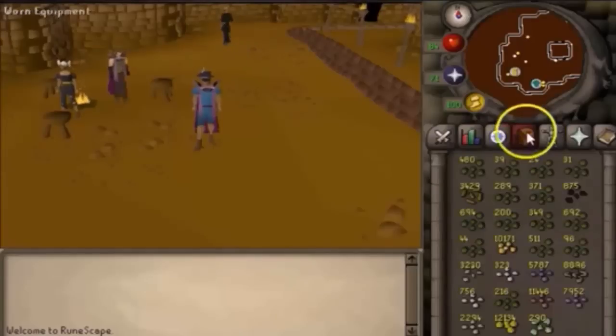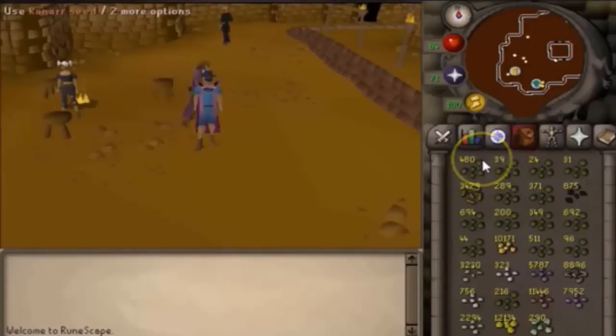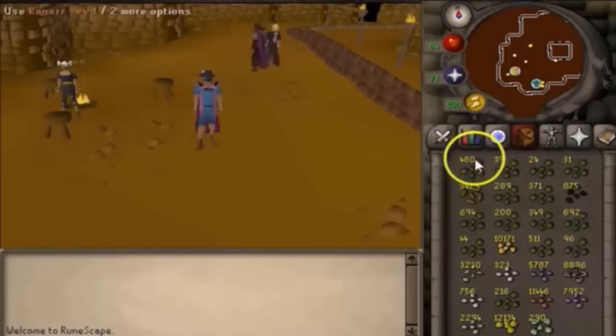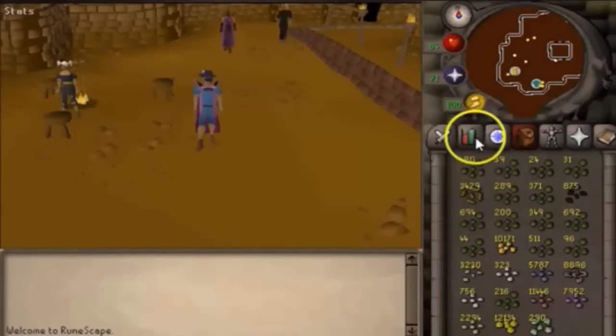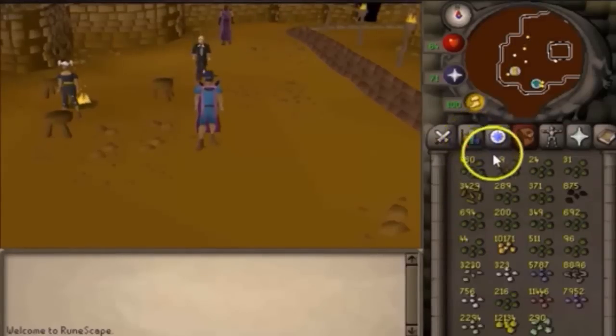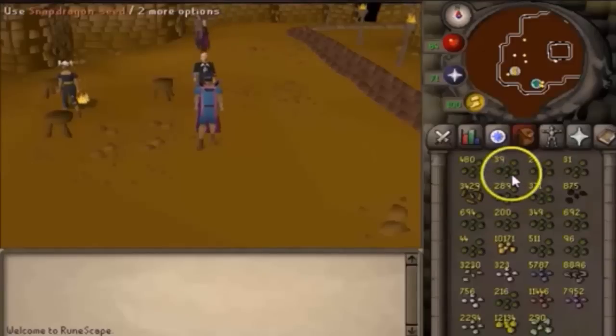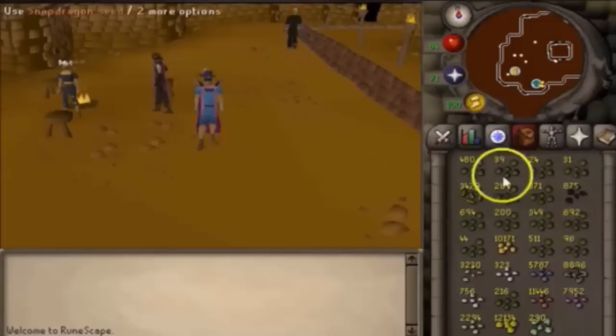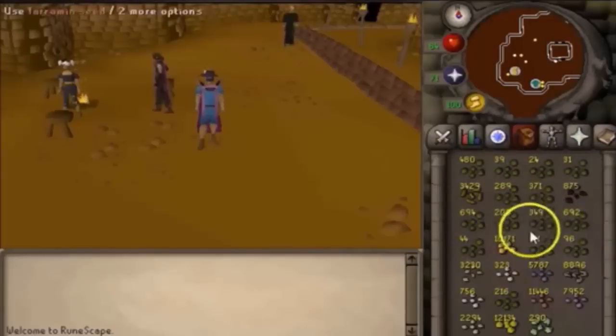Let's see all the seeds I got. On average I managed to get about 600 to close to 700 renard seeds. The reason I only have 480 left is because I had to sell a bunch of them for food, since you use up a lot of food while pickpocketing master farmer. I also sold about 100 snapdragon seeds and about 500 watermelon seeds.